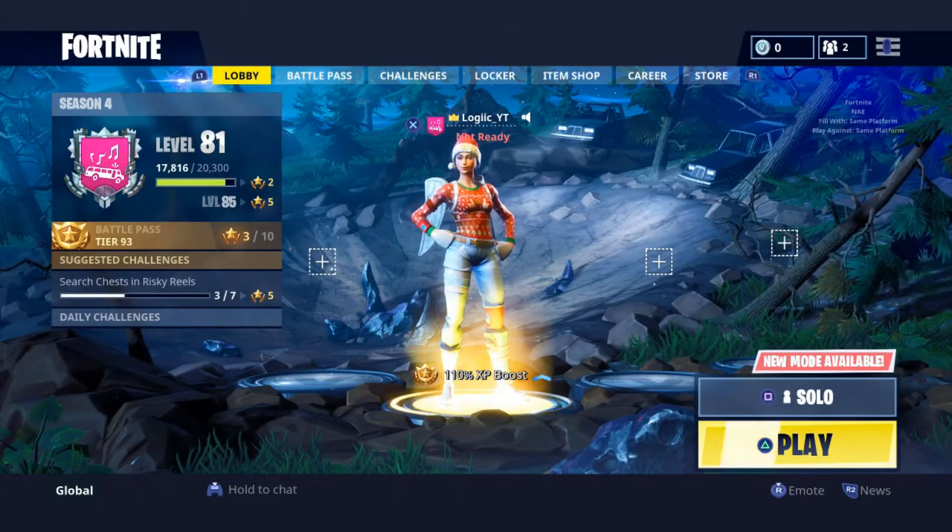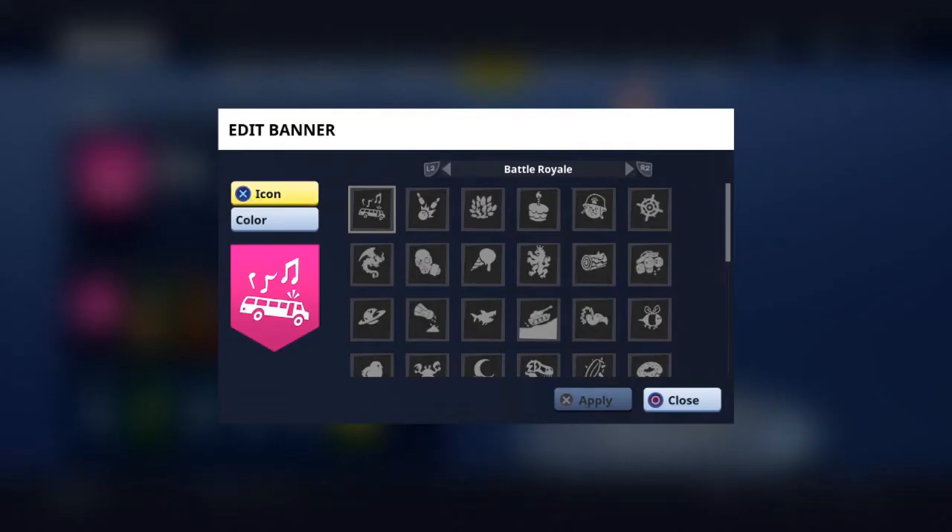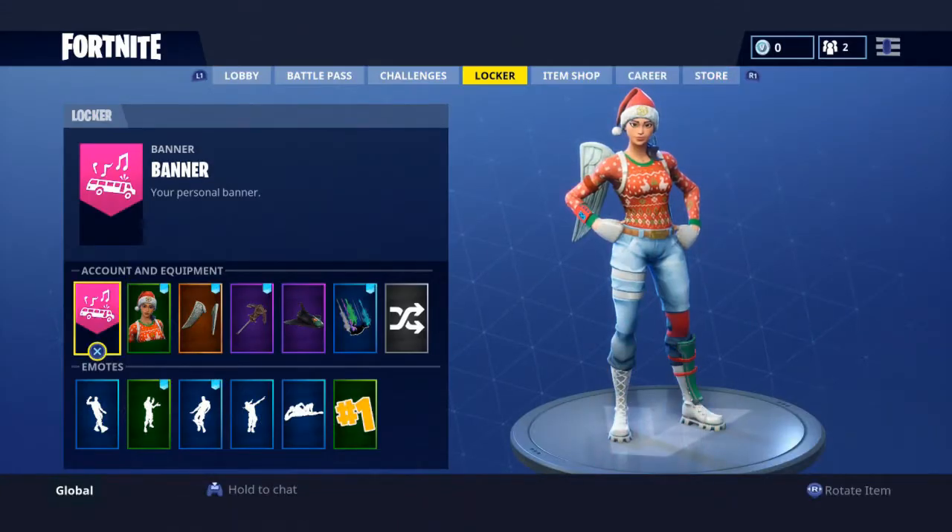Hey guys, what's up, my name is Logic and today I'm going to be showing you guys my locker. So the banners — I don't really have to go over them except the one I have on now, it's the bus with music going over it. I unlocked this in season one, I think, because there was no battle pass yet and you had to be like level 10 or 15. It's pretty rare now, you really can't unlock it again.